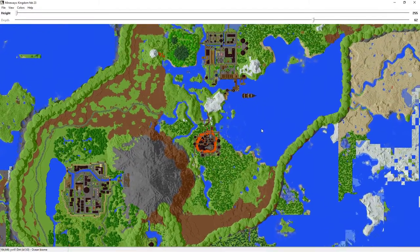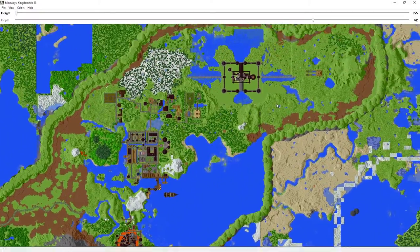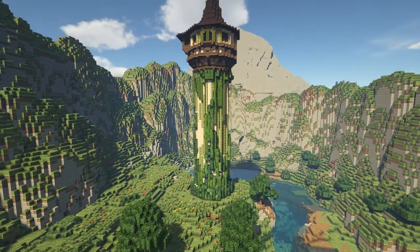It still looks a bit messy. You can see the clear line of where the cliffs are, but there's a bit of brown here and there, where the grass hasn't quite spread yet. And here's a look at what the finished cliffs kind of look like, the ones that surround the tangled tower.